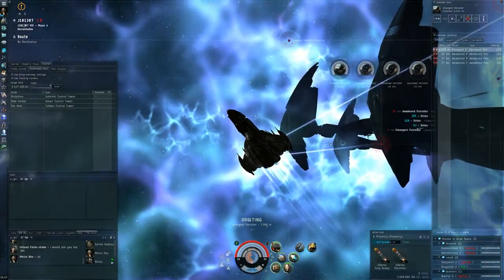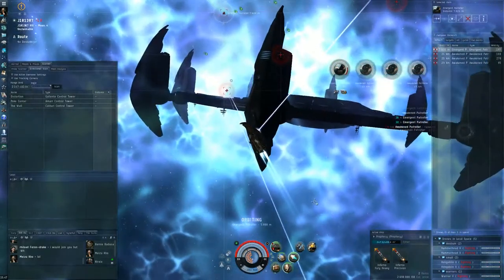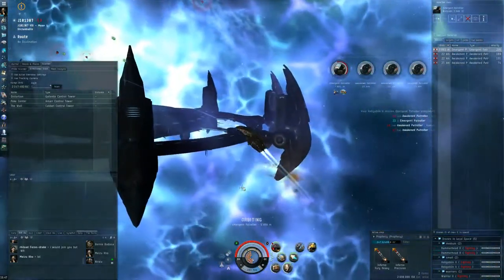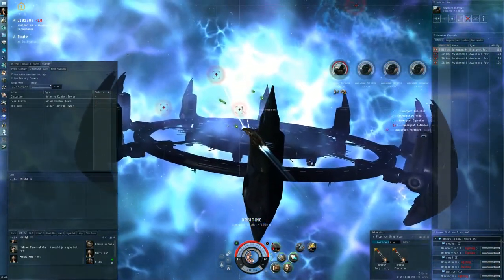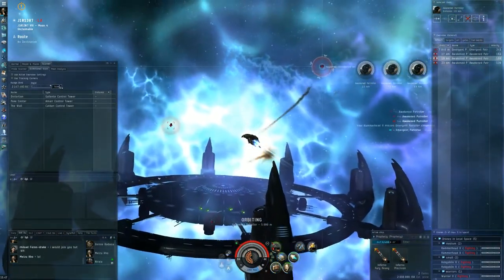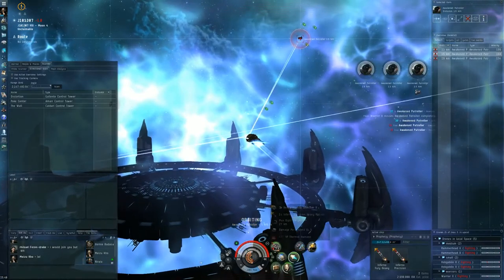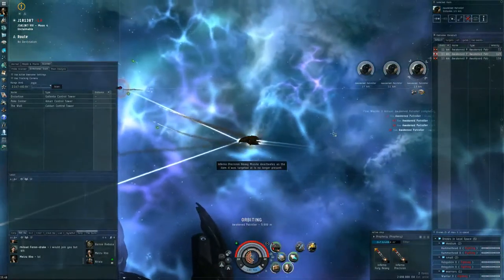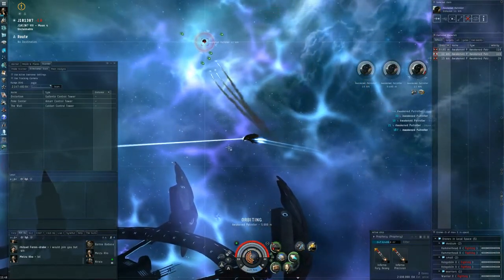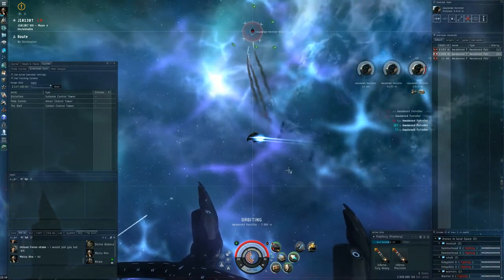Next up another frigate — we'll take care of that first. DScan alright. He's gone. Next up: Emergent Patroller. Now they're all on me. Let's choose another target that's close for my orbit. He's gone. You are next.